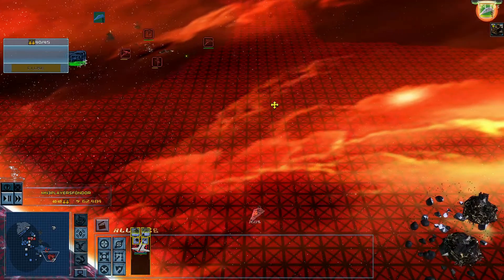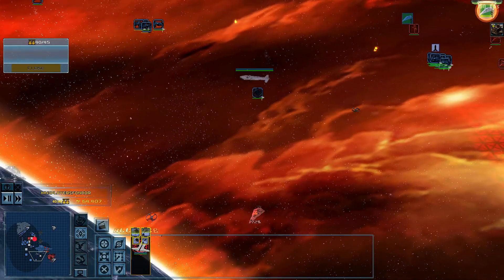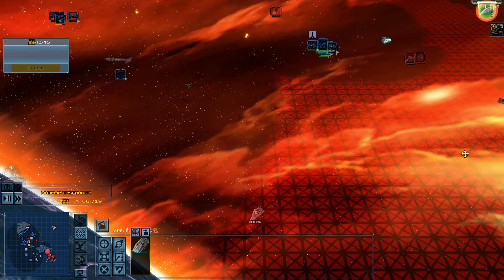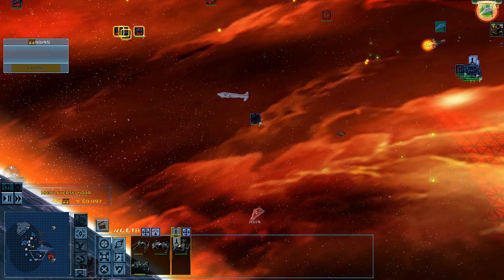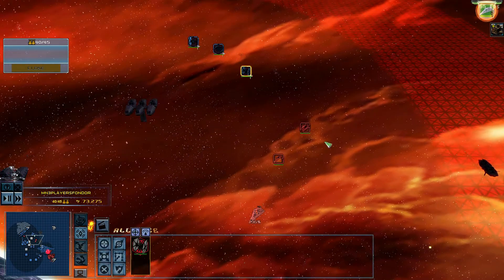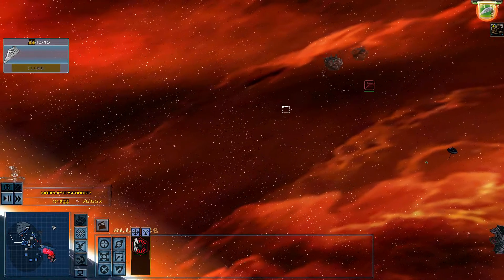I copy. Beginning construction. Corvette moving out. Bomber standing by. TIE Defender standing by. Setting up my run. TIEs reporting in. Bomber squadron reporting. Star Destroyer reporting in. Order, sir. For the Empire.